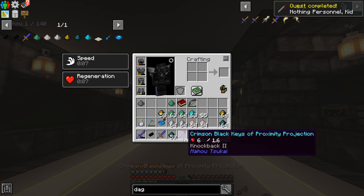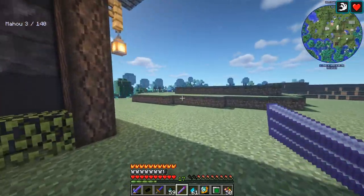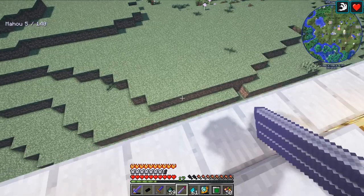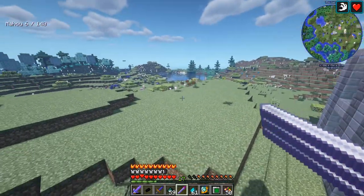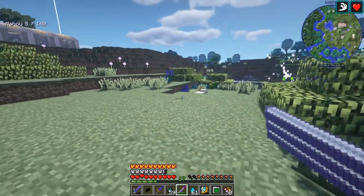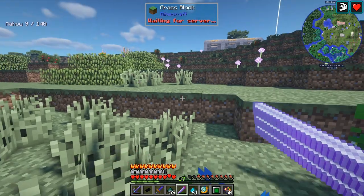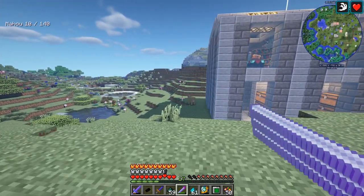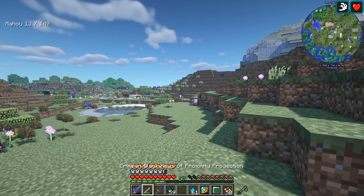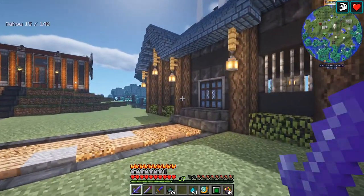We got ourselves the crimson-black Keys of Proximity Projection. Let's head upstairs and find something to kill. There's a creeper, but let's find a passive mob — pigs over this way. You aim at the pig and left-click while looking at them and it teleports you right to them so you can attack. It only has limited durability, but it's a great way of teleporting around and attacking mobs. The best combo would be to teleport in with this and then switch to your main weapon — like that. Really like this spell.